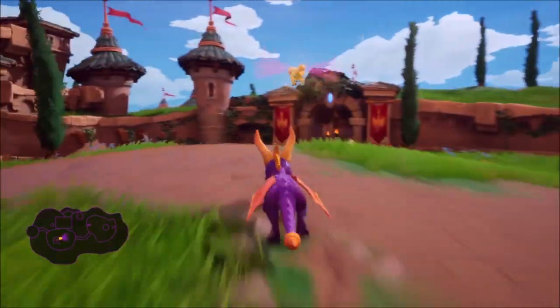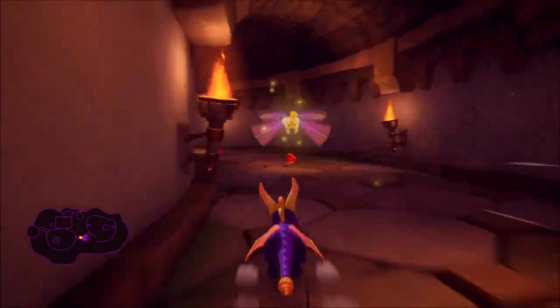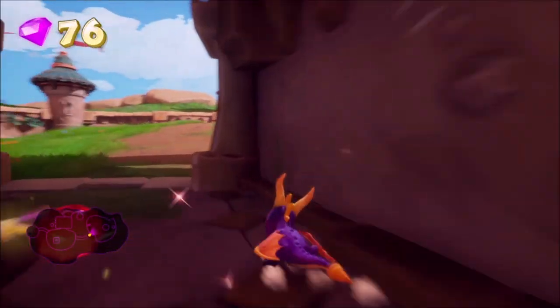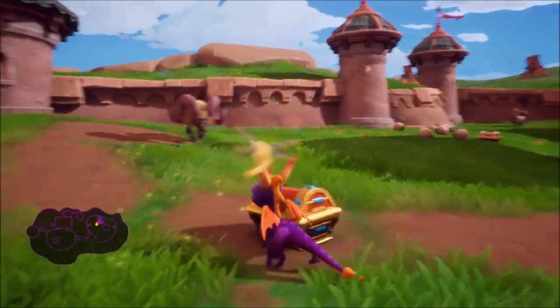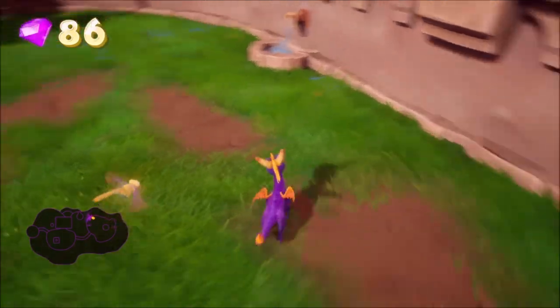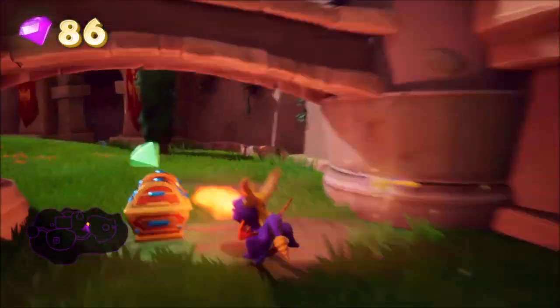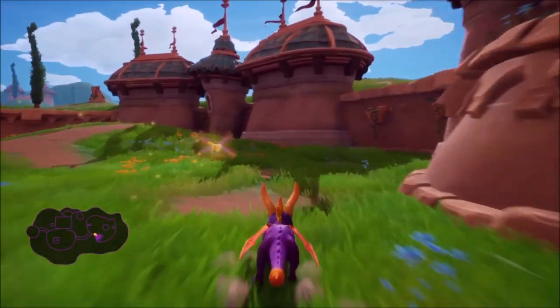Once you leave that area, head straight all the way to the right. Collect all the gems you see in this tunnel, then repeat the process you did before — going around the bottom floor, breaking all of the chests, collecting all of the gems, and killing all the rams and wizards. Make sure to look behind the pillars because there could be some gems that you might miss.